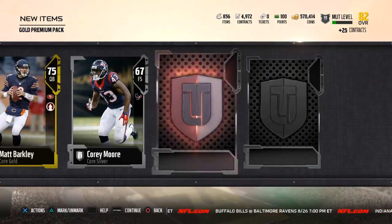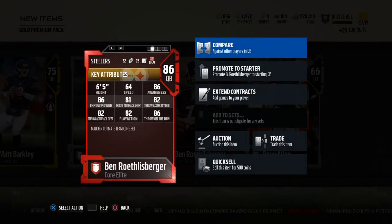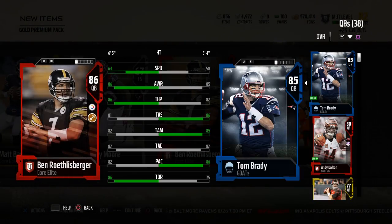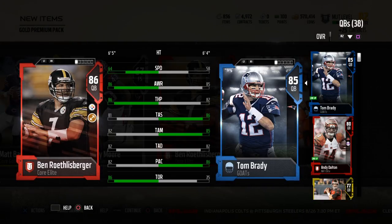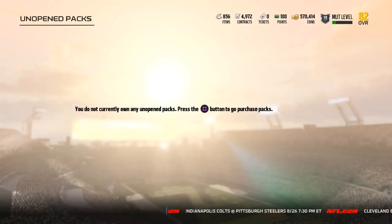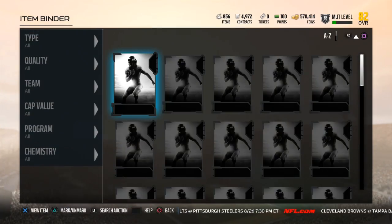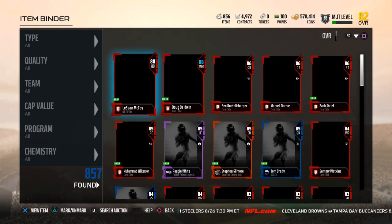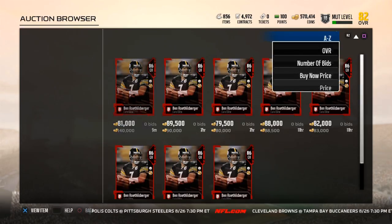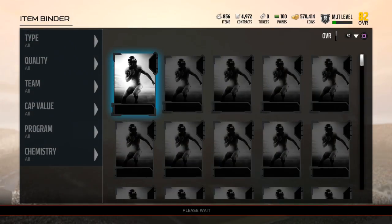Here's the last pack — can we clutch out a Tony G? Can we clutch out a Brian Urlacher? We got a Big Ben Roethlisberger! Let's go, let's freaking go! I'm not going to use him — he's probably better than my Brady, he's faster with better throw power — but accuracy and I can't sell Brady. Packs were good guys, pretty pretty good. I've heard Big Ben's going for like 60k — whoa, he's 80k! This was a very good pack opening.